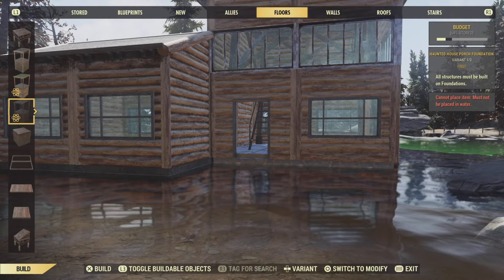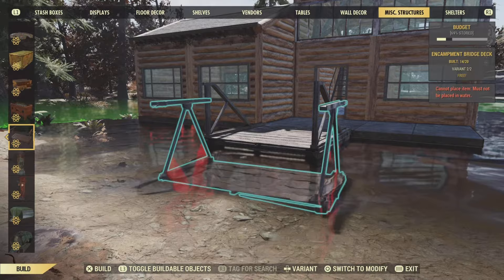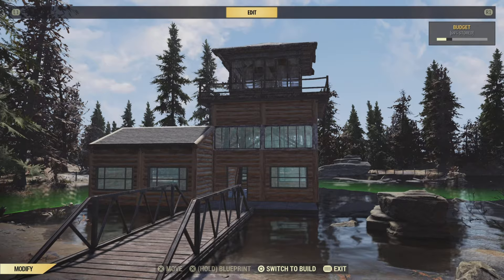Our next step is to build an entranceway and I'm going to be making a bridge because immersion. We're going to start by throwing down two foundations here and then we're just going to put a bridge in. I have these prefab bridge pieces. If you don't have them and you don't want to get them, use foundations, or if you're feeling extra spicy, you could even make stepping stones — although that is a pain in the arse. Either way, once you've got your bridge down, you have something like this.